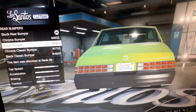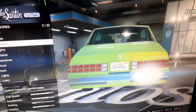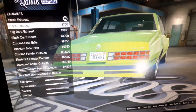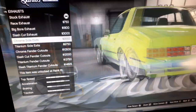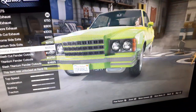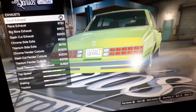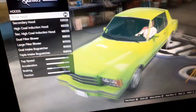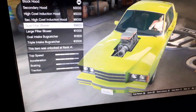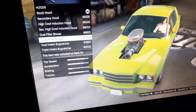Rear bumpers — we got chrome, same options as front bumpers but rear. Exhaust options: race exhaust, big boy exhaust, slash cut, side pipes, fender cut out, fender exhausts. Hood or bonnet — there's a secondary option. If you want to do a muscle build, it even works as well.